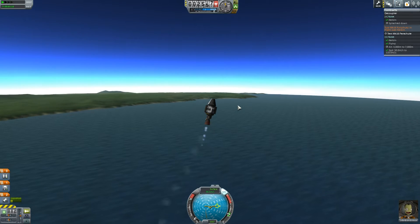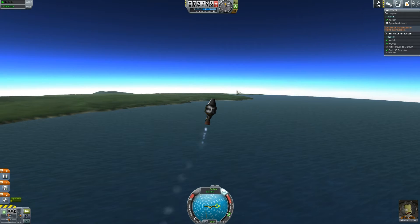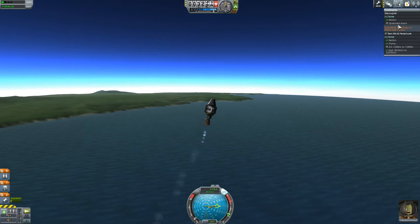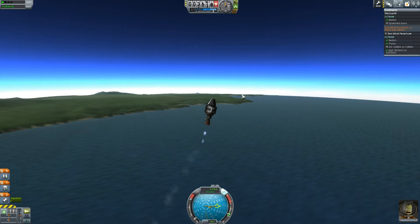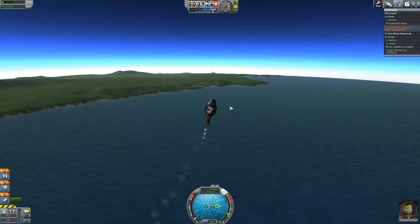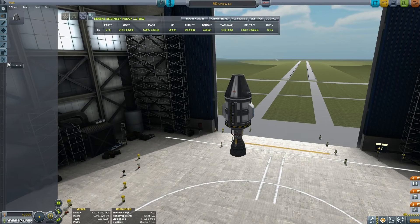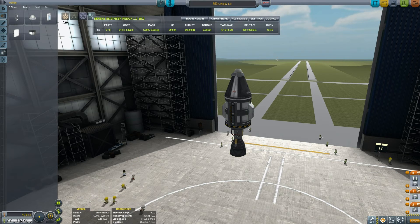We're just ever so slightly creeping up. Will we reach 4,000 meter altitude? That's what I'm not sure about. Our speed is good, we need to be splashed down in the water. Looks like we might get there. And we are... wait, you know what we haven't got? We haven't got the parachute! I'm doing this whole mission without the bloody parachute. The Mark 16 parachute — durr. I'm such a noob!